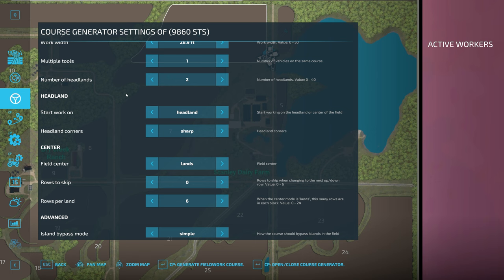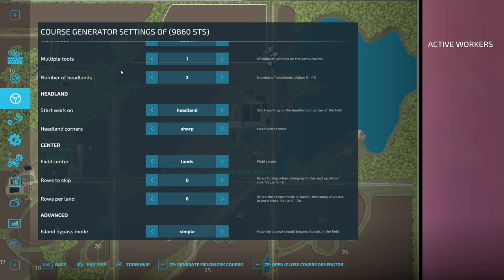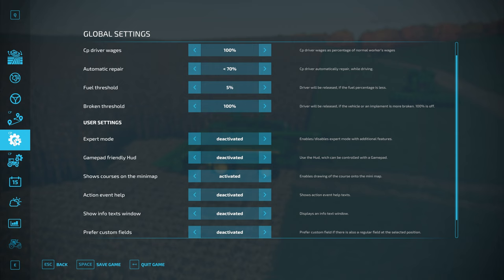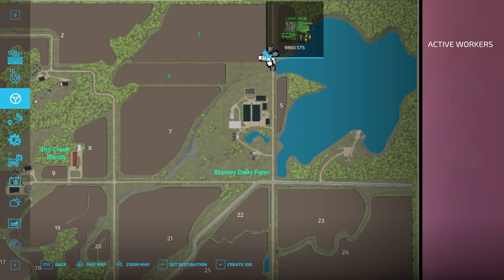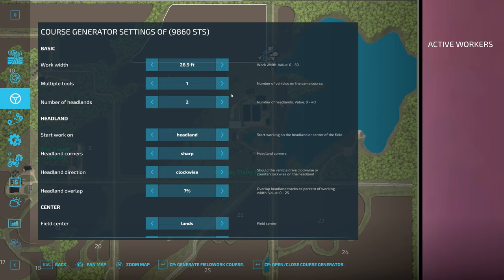Once you open the course generator, you get a number of options, but this is basic mode. There are a lot more options available, so before I go through what all of these do, I'll show you how to turn on advanced mode. Click on the double gear Courseplay icon to go into global settings. There's an expert mode user setting here — if I activate this and come back, I now have quite a few additional options in the course generator.